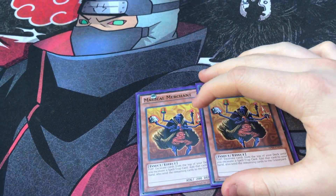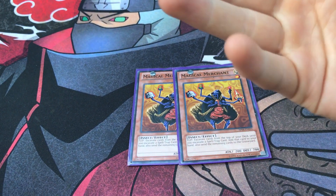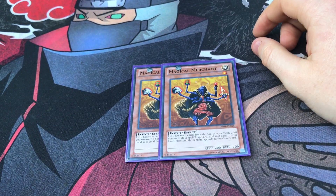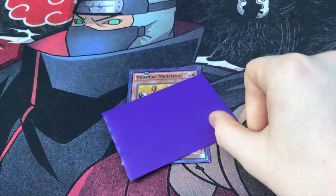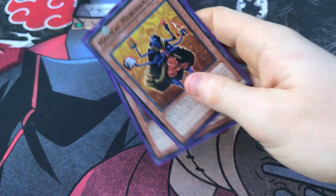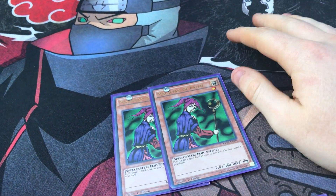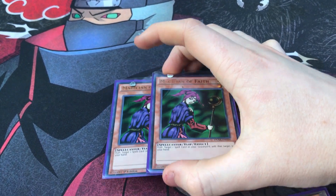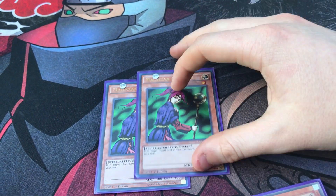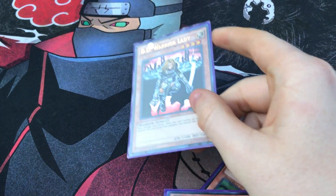Magical Merchant — run two of it, it's a must. If you don't play two, don't run it at all. It mills and gets you a spell or trap afterwards, which is really the only useful thing I use it for, not for life points. It's also Light, which is good for this deck. D.D. Assailant at two is really good — it gets back your spells from the grave, which can help you out in situations, and it's also a Light target.